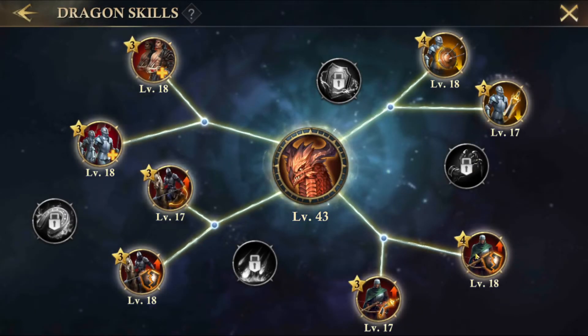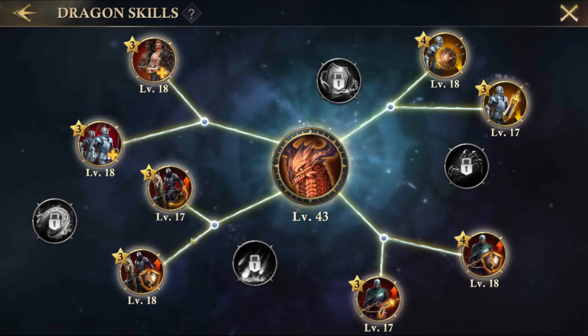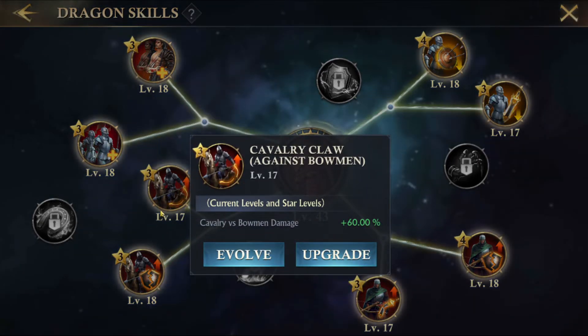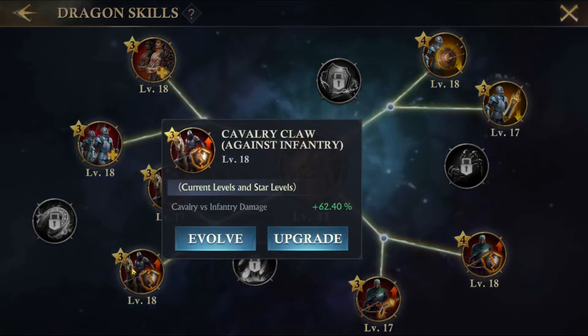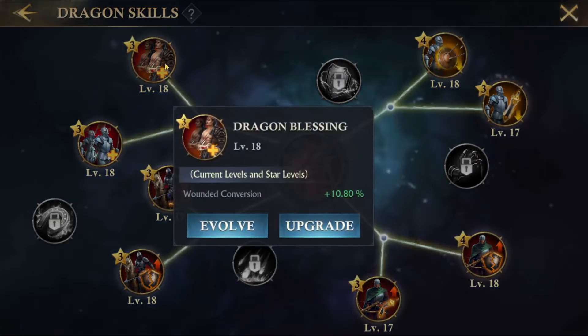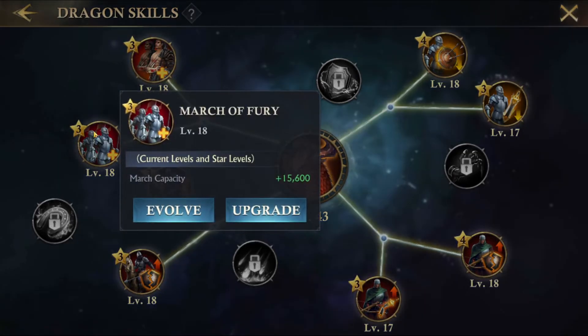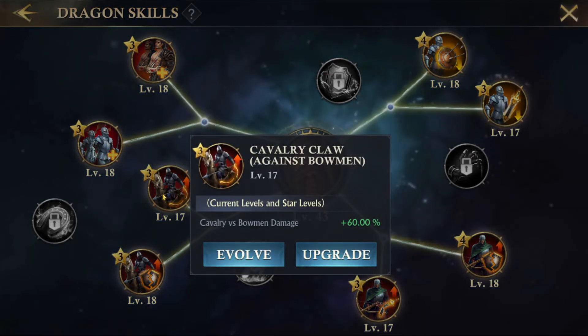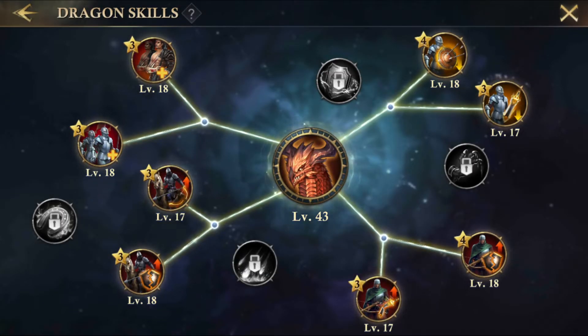Each one of these skills is unlocked at a different level. Infantry backbone against archers is unlocked at level 3. Flaming arrows is unlocked at level 5. Cavalry cost is unlocked at level 8. Infantry backbone is unlocked at level 10. Dragon blessing at level 12. March of fury at level 15. Cavalry claw against bowman at level 25. And flaming arrow for cavalry at level 27.